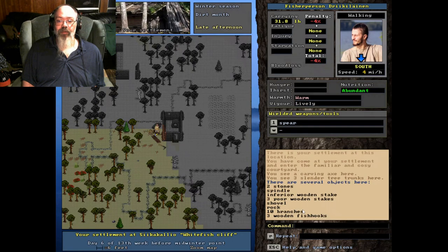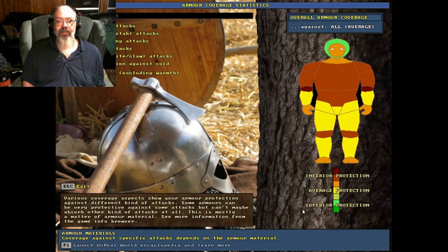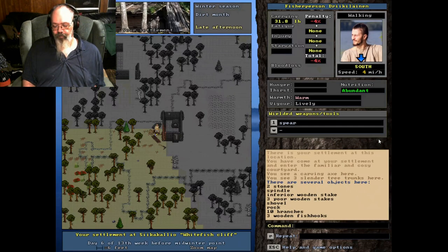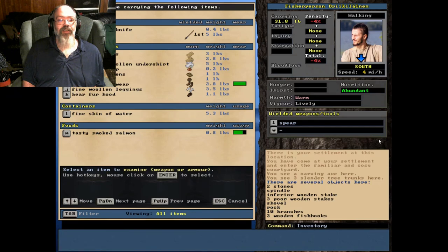Another thing to worry about when fishing in the winter time is your clothing. Looking at my armor right now - it's not too good for overall protection, and against cold I'm down in the light green. You really want to be in the dark green, especially on your feet. The reason why that's important is because if you want to do rod fishing you need to be able to stand out in the cold for quite some time. Keep that in mind when you're looking to fish in the winter time.